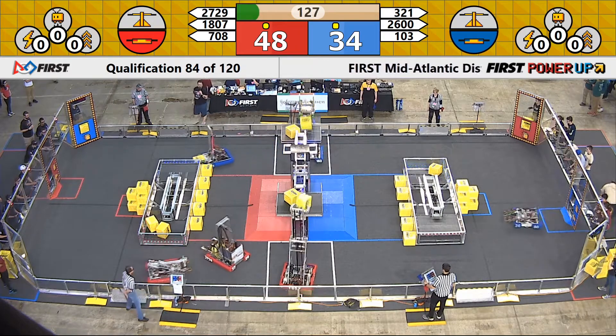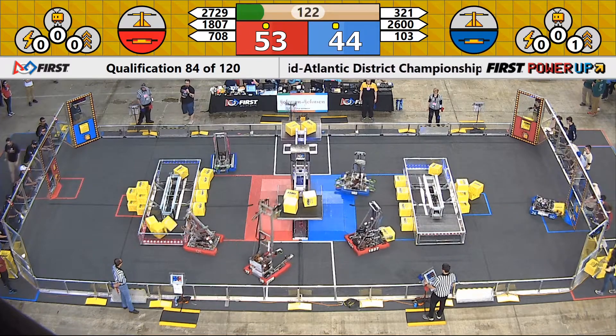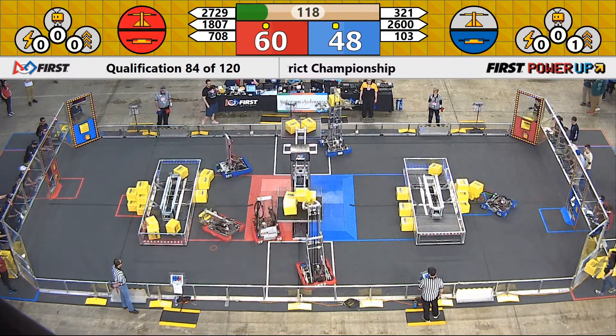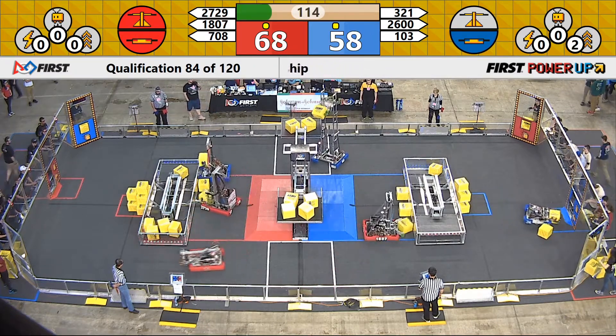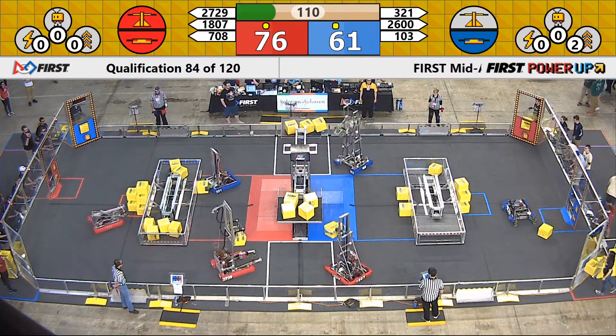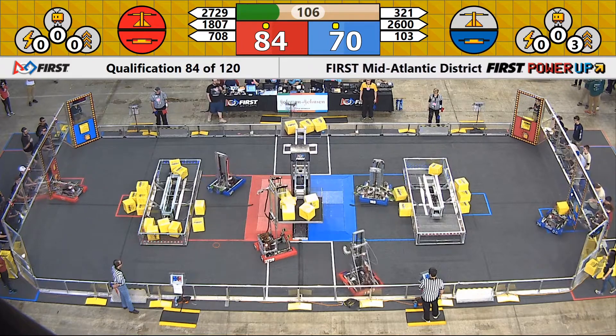Now nullified. Both alliances able to get that ranking point. Let's see what happens in driver control. Redbird Robotics going up for the scale at the same time as 103 — nothing happening. Robo Lancers dropping one cube into the Red Alliance switch. Redbird Robotics looking to pick things up. 103 trying to hold down the scale for the blue alliance with a one-on-two disadvantage. That's going to be hard. Let's see if they can get it done.